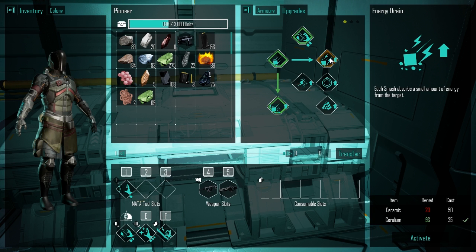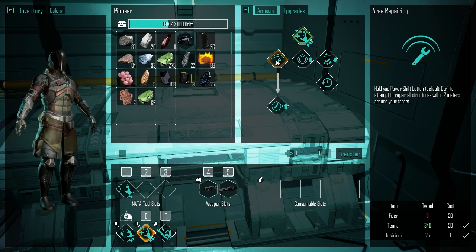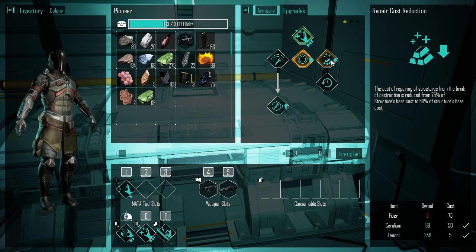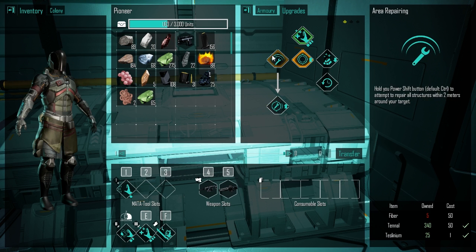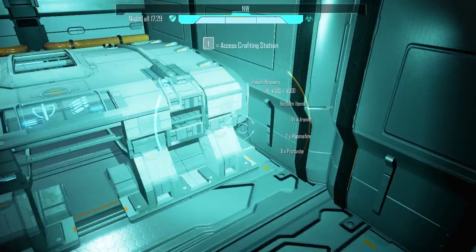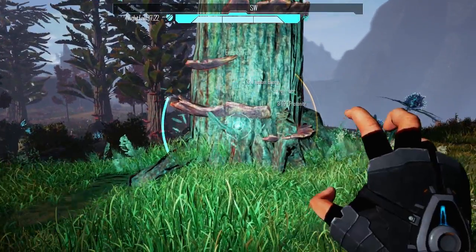We need ceramic for sure - we always need ceramic. I wish I remembered where that ceramic wall is. Fiber, of course - it's everything, we just need everything. We could do this one - let's do this one. We need more fiber for that. Increases the radius of your area repair to six meters, we just need fiber. And the lasers - we need aluminum and protonite, which is the tree stuff.